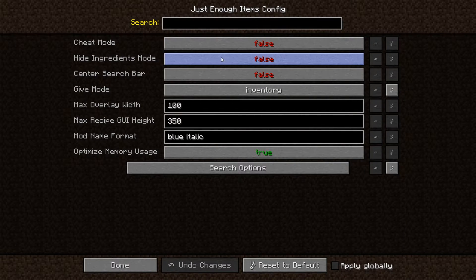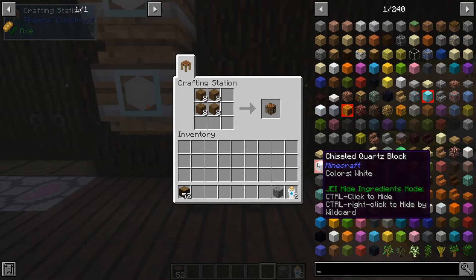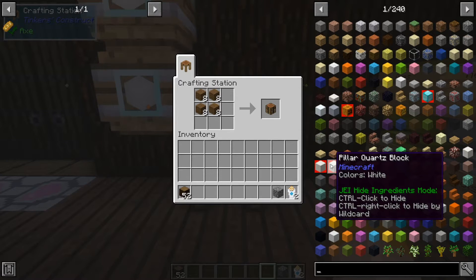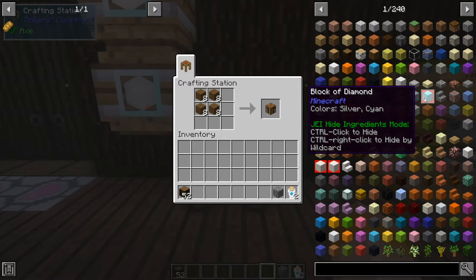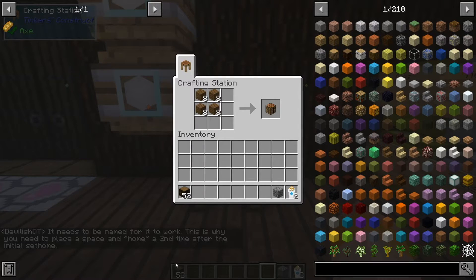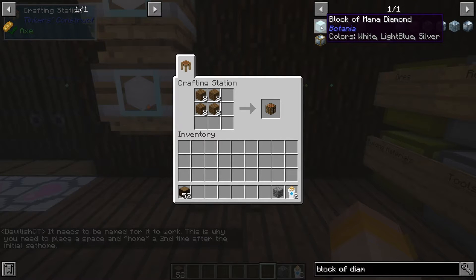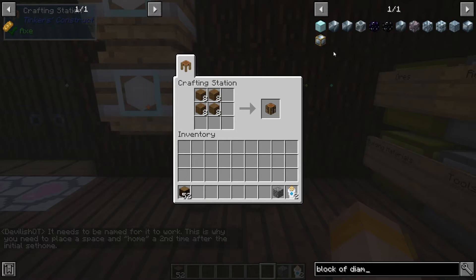Hide ingredients mode is actually a very interesting tool. If I turn hide ingredients mode to true and go back, I can see that I've actually hidden chiseled quartz blocks, pillar quartz blocks, pumpkins, and blocks of diamond. When I turn this back off and search for 'block of diamond,' I only have a block of mana diamond — the actual one that I had hidden is now gone.